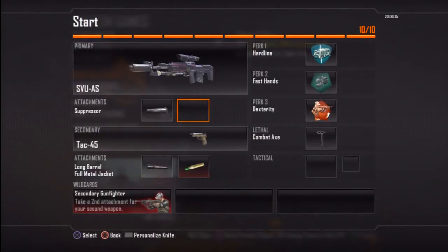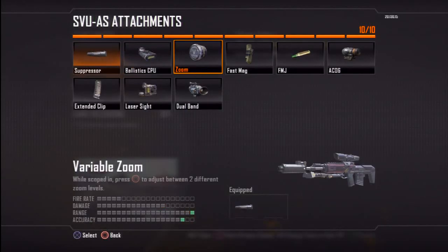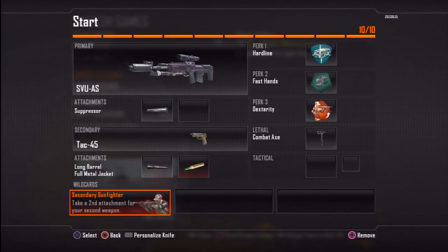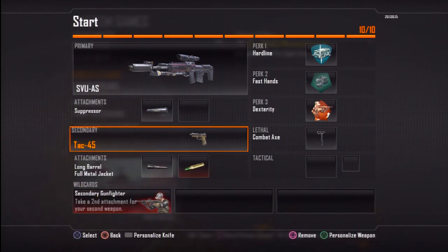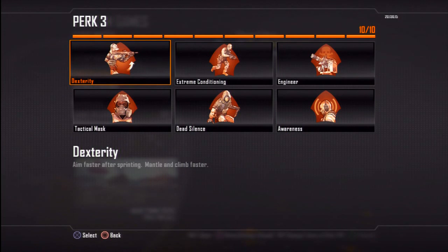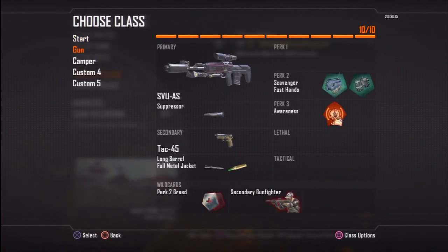Once again guys, I like the variable zoom over the Ballista, and you can always take off Gunslinger and put something else on. If you like anything different, go ahead and change it. This is just for you guys if you want to start out — here are the classes I'm using. And the reason it's the setup it is, is because I'm running around with a sniper rifle. Now let's get on to the custom class that I would actually want to use in the future.